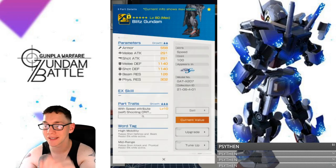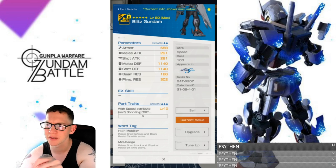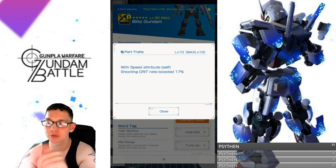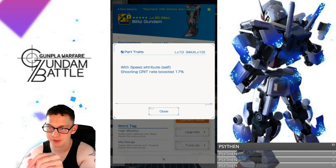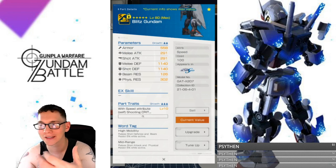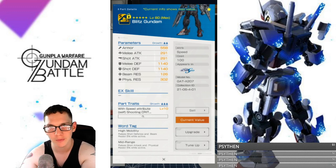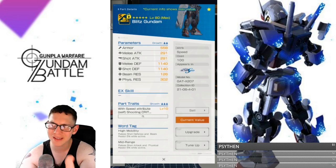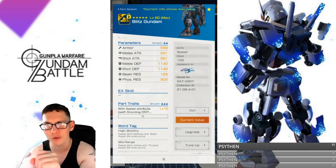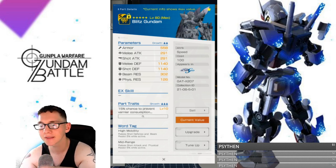Next we have the legs — really good defenses once again. The melee and shot attack are a bit shafted, but I really appreciate those defenses. The parts trait with the speed attribute has shooting crit rate boosted by 17%, which is really good and puts emphasis on shooting. I do have Rising that leans more melee, Dragon Gundam which is melee, and Barbatos, but I don't have too many shooting mobile suits except for the Nu Gundam. Having this one, I can definitely see myself utilizing it — not only as a support unit but as an offensive shooting mobile suit.